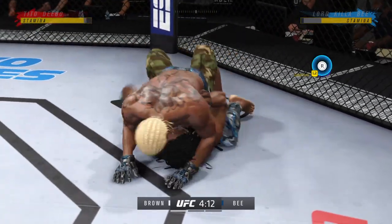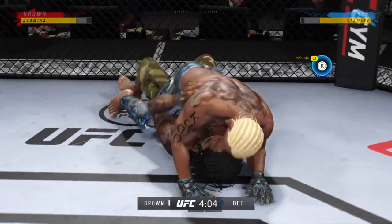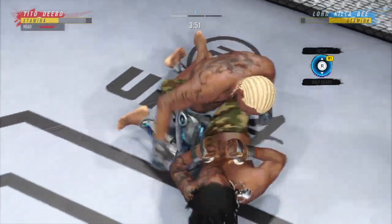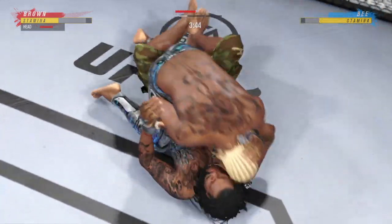Dominant position for him here — full mount. If you're the bottom fighter, you've got to start moving those hips. What you should do initially is start to push at the knees, push at the hips, create some distance, shrimp, and try to recover half guard. Half guard sucks, but it's much better than being fully mounted by your opponent.